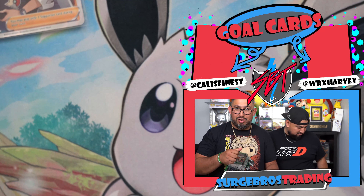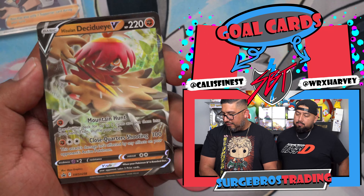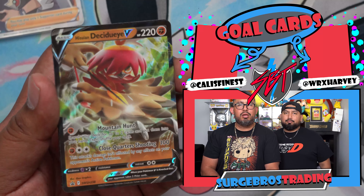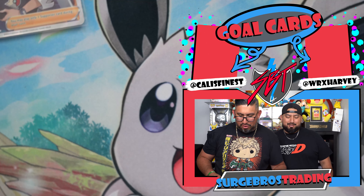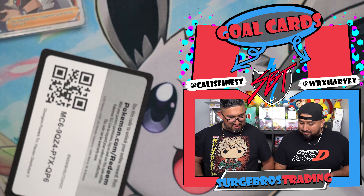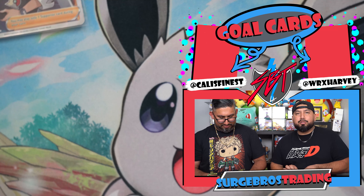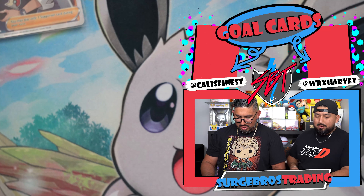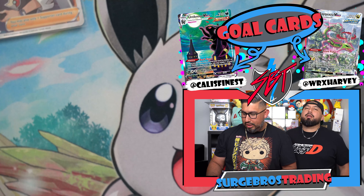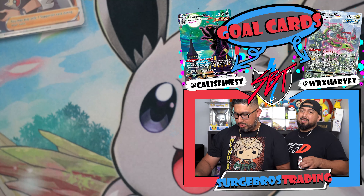I'm going to open up the Decidueye tin the same way Kali did. Reseal for sure — be careful everyone. Here we're going to reveal the elusive Decidueye. The one we couldn't find — when I ordered them, they only sent me the Samurots and the Typhlosions. With two code cards — you guys can have that one. They can have two Decidueyes. Big shout out to PokePoach for letting us know a couple tricks for our videos.